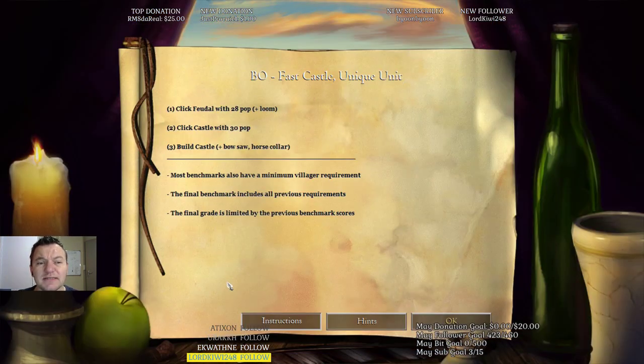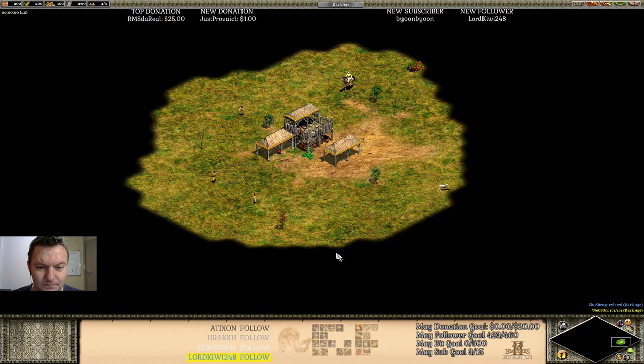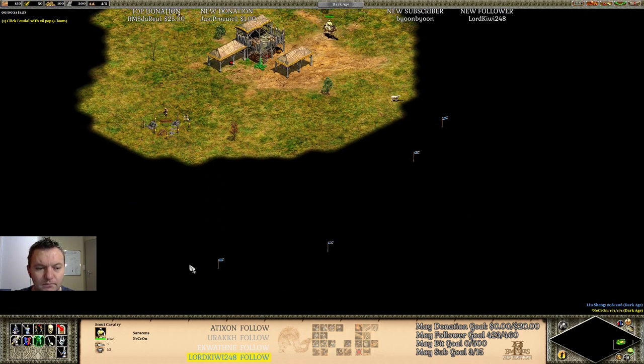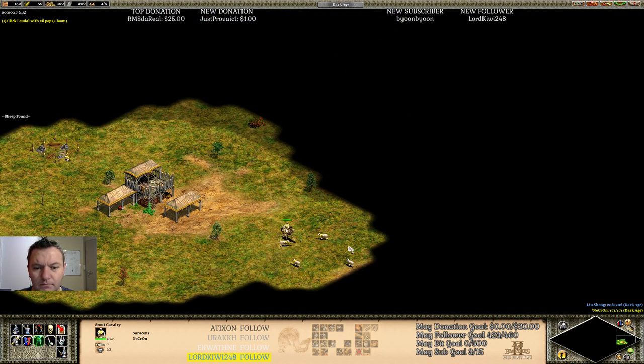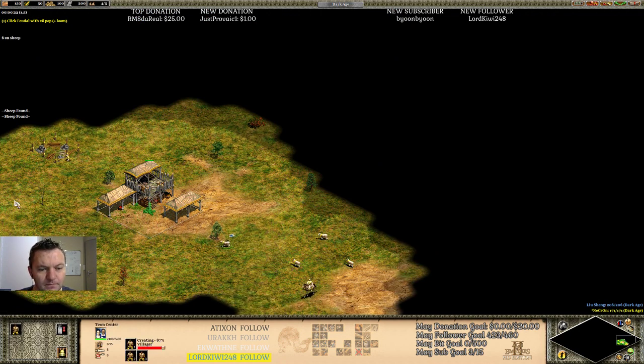The quick basics: you need to click Feudal with 28 pop including Loom, click Castle with 30 pop, and then you need to build a castle. You also have to have both Bow Saw and Horse Collar. This is a walkthrough for a Fast Castle into a Unique Unit. Your first benchmark will be to click Feudal with 28 pop. Your first six villagers should always gather sheep.